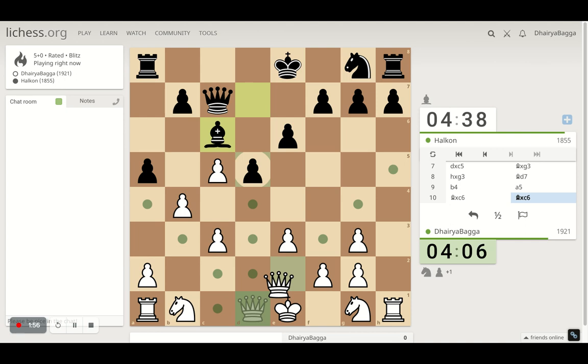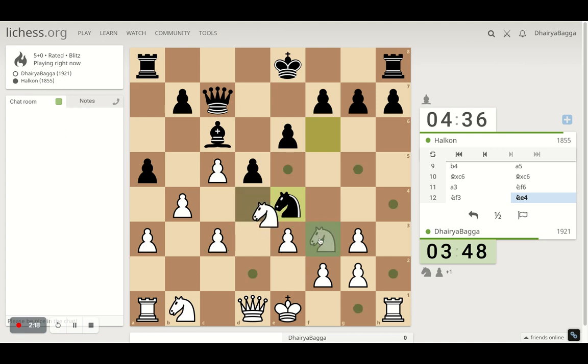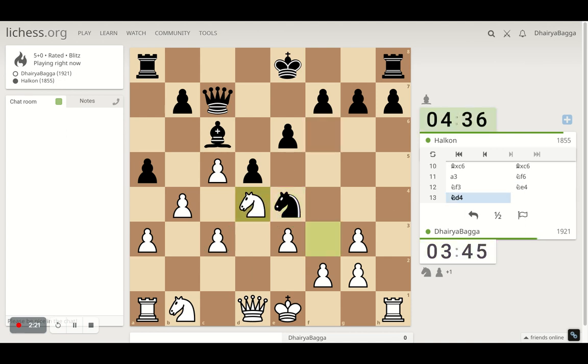I get my queen here. So if he takes I take back — that's fine — I'll just place my pawn here. He doesn't take, so I go here with the knight. This attacks the base of my pawn chain — whatever little pawn chain I have. I'll go and attack the bishop with the knight, maybe get my queen active. E4 and g4 looks nice.